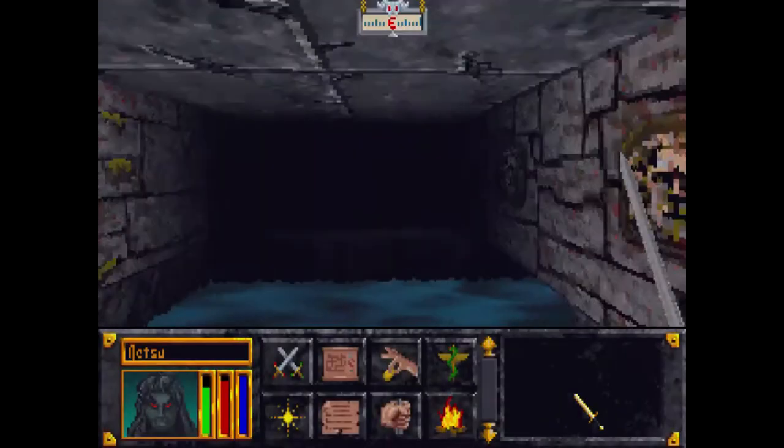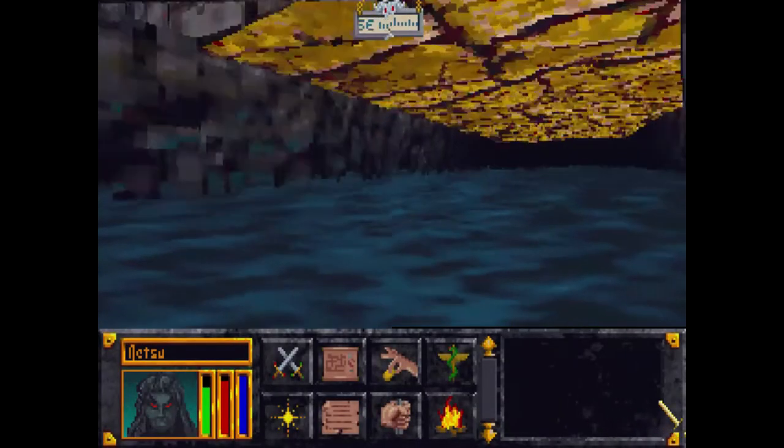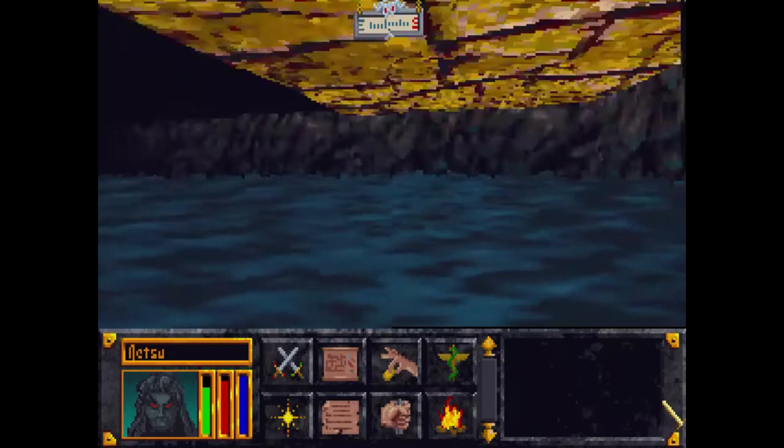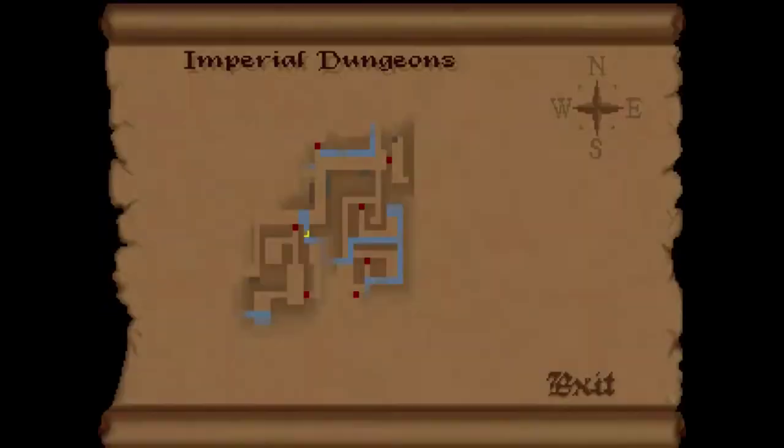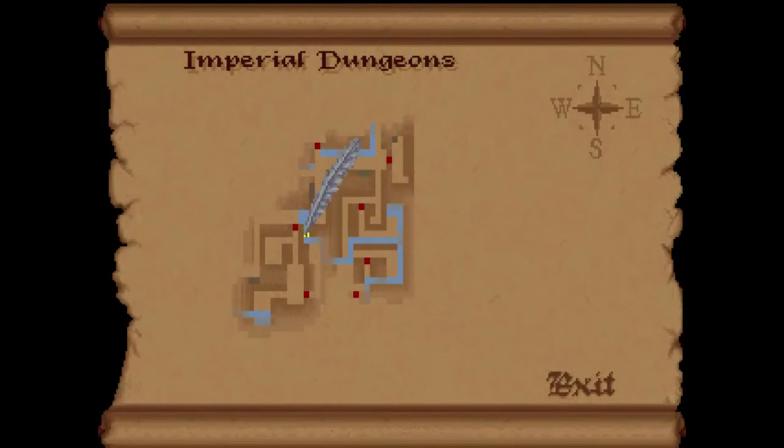I'm going to exit this place because it's dangerous here. Just quickly back up and let me see how far I have to move. I just have to go until I'm forced to turn again — until I'm stopped.